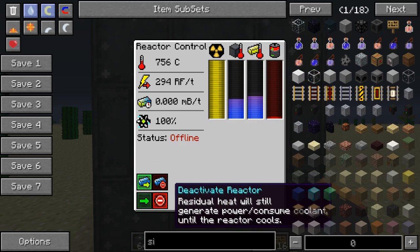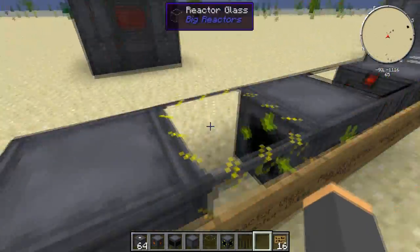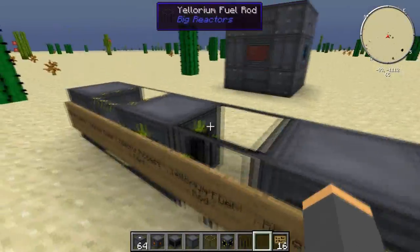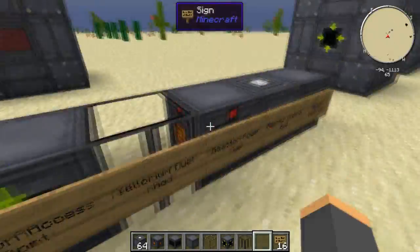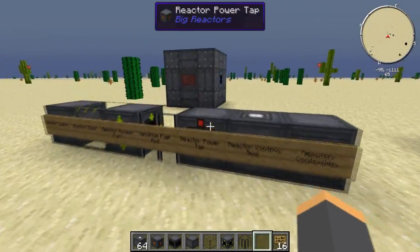For materials, you're going to need iron, graphite bars, glass, and I think one diamond for the reactor controller. But you can look those up in your NEI mod or whatever equivalent you're using.